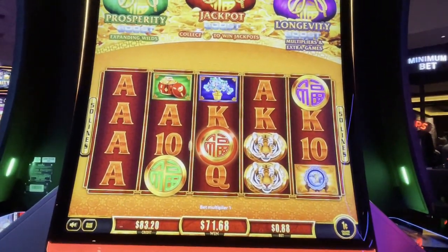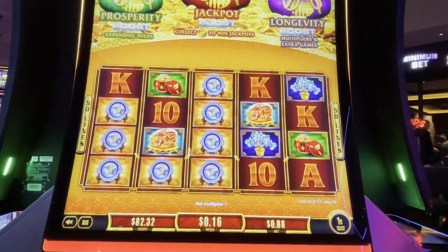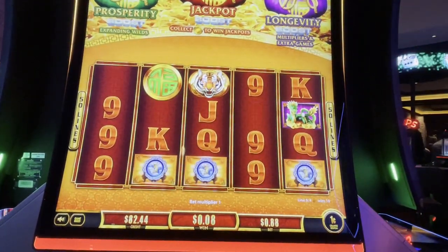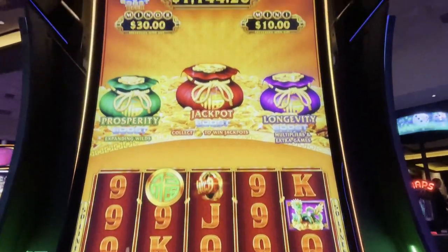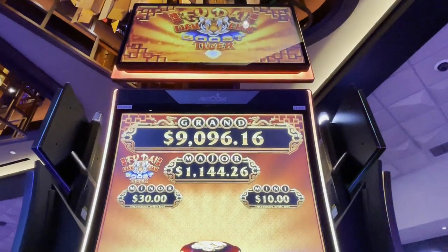Anyways, let's do a bag of spin. There we go, a little something. And one more. We're going to cash out right there. $82.74. Food Eye Land Land Boost Tiger. Meow for now, everybody.